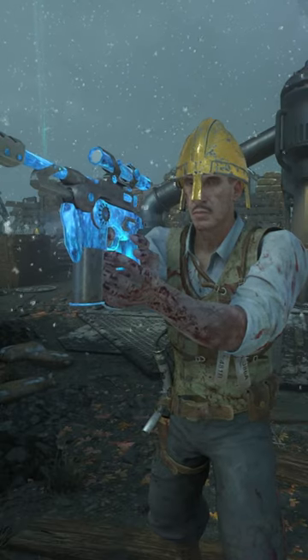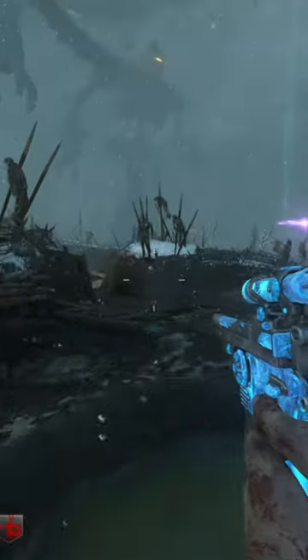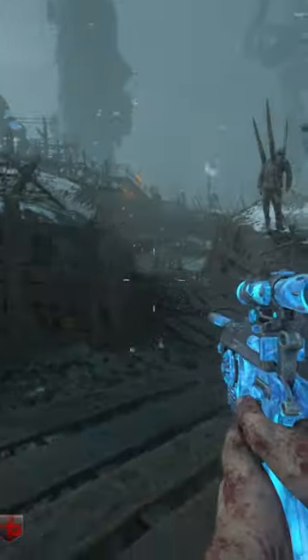Here's how to acquire the Golden Helmet on the Black Ops 2 and 3 Zombies map, Origins. The Golden Helmet allows players protection from being crushed to death by the giant robots.